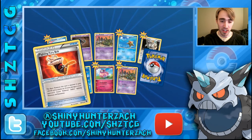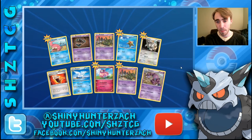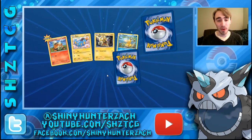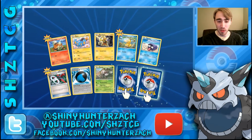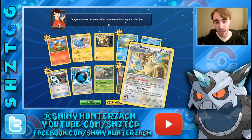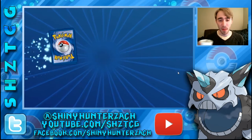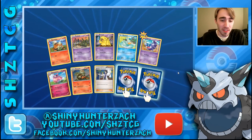Next up we have another Fighting Fury Belt, which is excellent, a Reverse Trubbish, and a Rare Drapion. And another Aromatisse — they just print Pangoro and Aromatisse all the time, every 3 or 4 sets. Here we have a Dragalge and a Raticate. I think this Dragalge is normally a Hollow. And there's that Aromatisse again — we have another Sycamore as well.